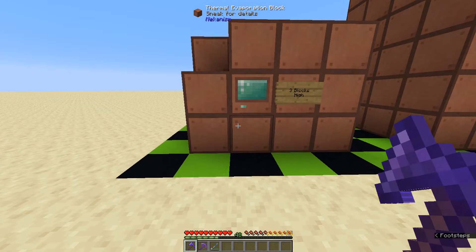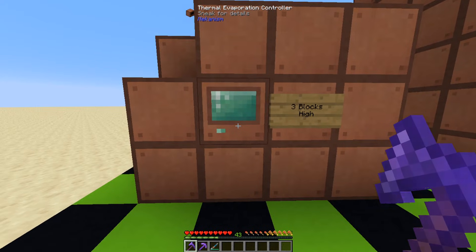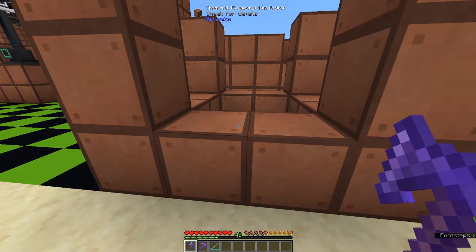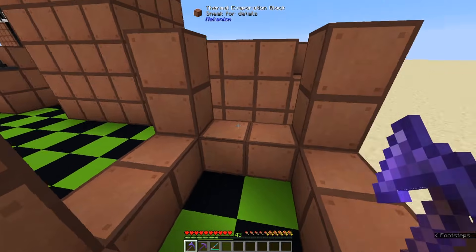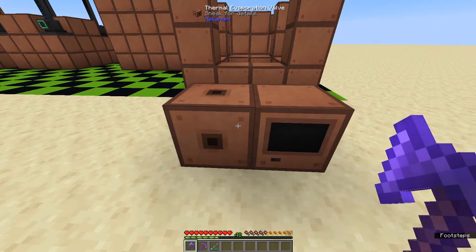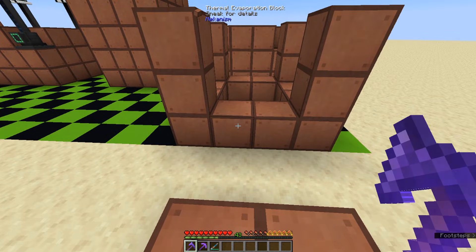To build it, you need thermal evaporation blocks and exactly one controller per thermal evaporation plant — it won't work if there's more than one. The thermal evaporation controller can go in any of the empty spaces, on the bottom or any of the sides, just not on any of the edges. These are also the same places you can put the valve, which is how you put in and pump out liquids, and how you pump in heat.